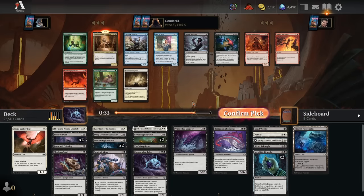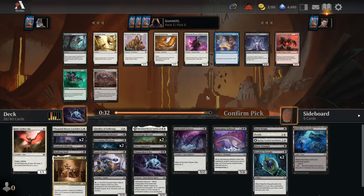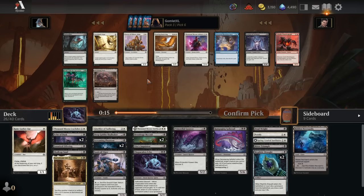Pick 5: I'd love to take the Join the Dead, but thanks to taking that Petrify and having 4 removal spells now, I can actually afford to pass it up to take Bartolome del Presidio — an excellent, excellent sacrifice engine. The best one by far, because it does it at instant speed and for free. This is just such a great way to use our Mephidic Drafts and Fungus tokens. Pick 6: even if the other Spiketail comes back, I don't want to play Defossilize for just 2 Spiketails since it's pretty expensive. I'll take the Acolyte as a sacrifice outlet for the Mephidic Drafts.